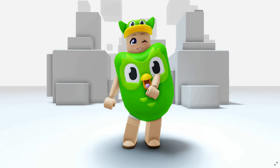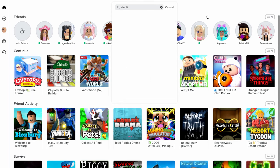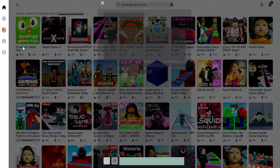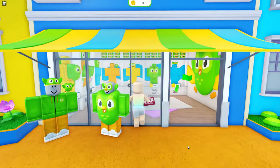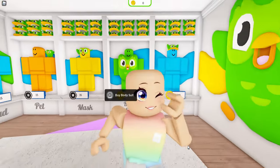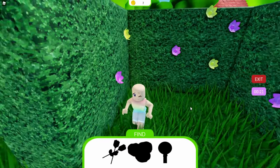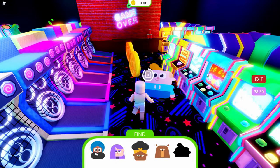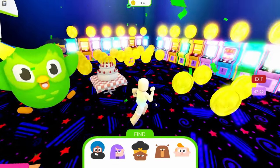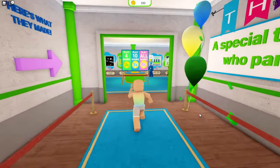Do you want to know how to get the full body suit and cap? Stay tuned. Let's go ahead and join the Duolingo Game Hub. Once we join, let's head over to the shop to see what we're going to need — we need 3,000 coins. To collect the coins, you're going to need to complete all three of the mazes and make sure that you get all of the coins along the way.